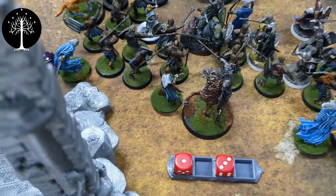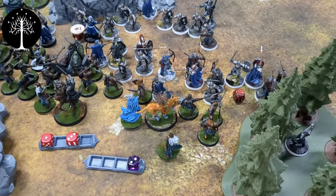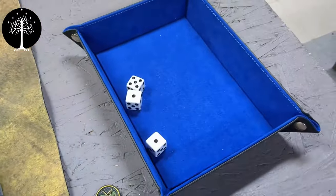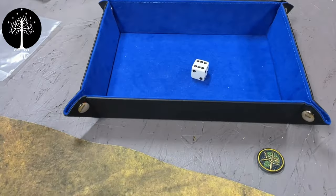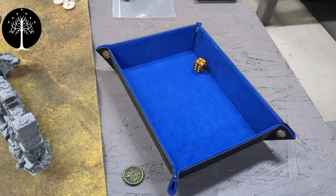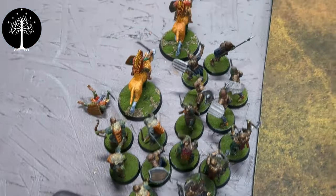Shooting over here did absolutely nothing, so it's on to combat. Ingold is fighting two guys — the Warg and this Orc — and he is prone from the last combat. Ingold is shielding: three and a six — he wins and stands up. Hurin is now fighting a Warg Rider — rolled a six, keeping it — and six. First on the Warg, kills; next on the Rider, kills — two extra kills. Combat went poorly for the Orcs once again.